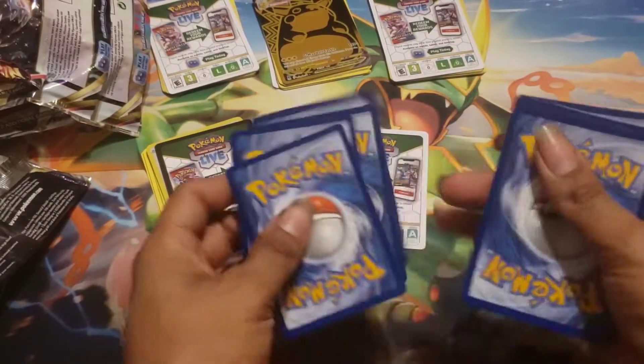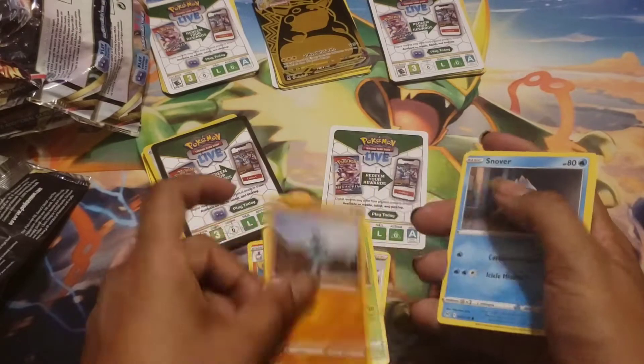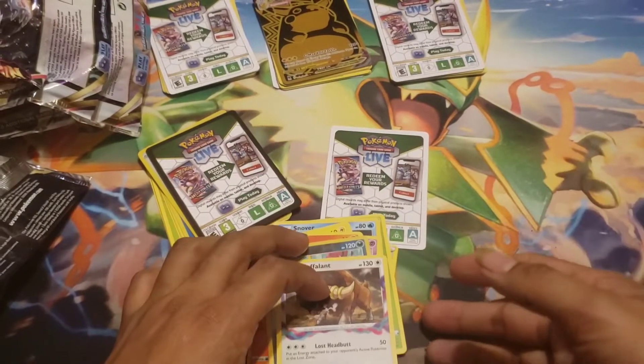Pack 4 opens — pulls include Dark Energy, Lampent, Machop, Snover, Pikachu, Jynx, Litwick, and Blastoise. Nothing spectacular, but it's all right.